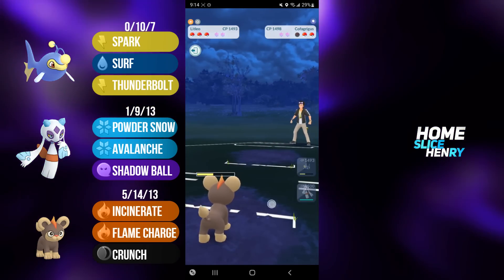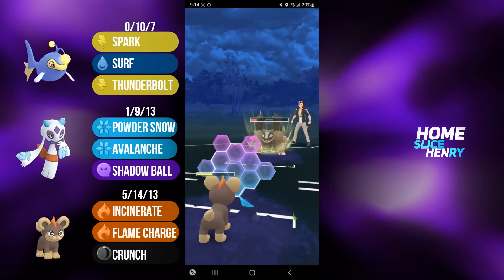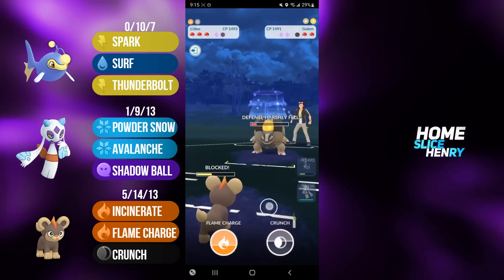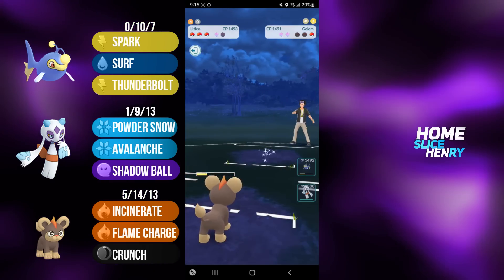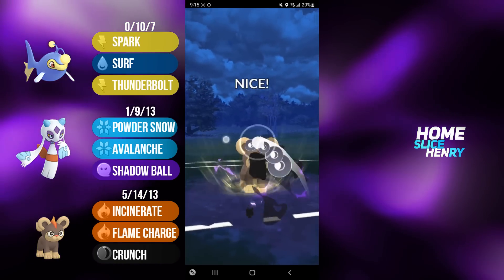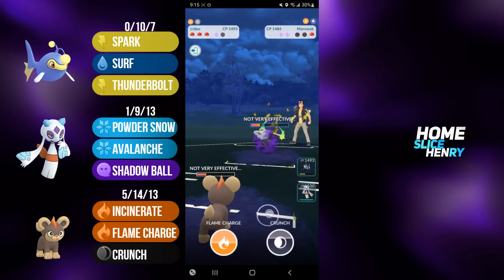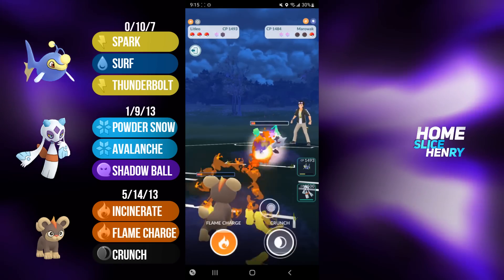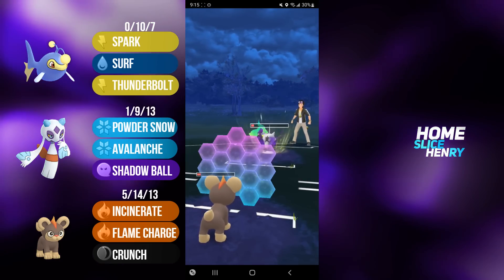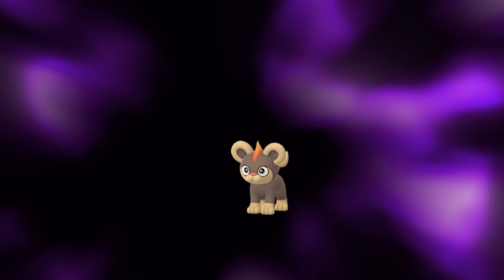Does my opponent send back in the Golem? They're thinking about it, and they do. The Golem is pretty low though, so I'm going to commit the shield. My opponent goes for the Wild Charge, and now I'm just going for the farm down, and Litleo gets it. In the back, they have an Alolan Marowak. No baits here - going straight for the Crunch. Crunch connects, and this is looking like a Litleo sweep. Litleo gets the Incinerate through. I can just commit the shield. The Incinerate KOs, and that is a good game.